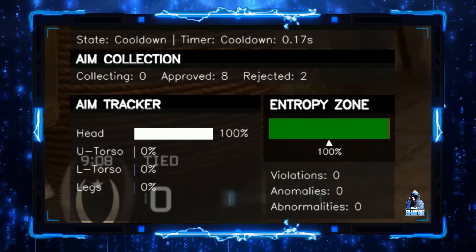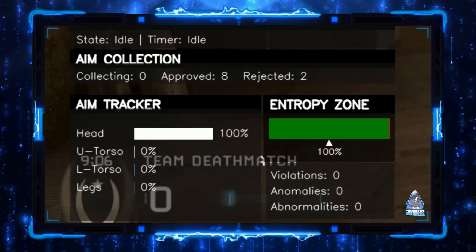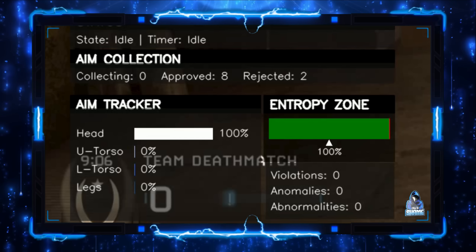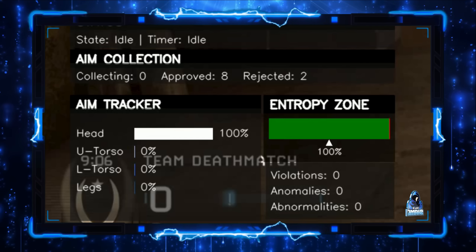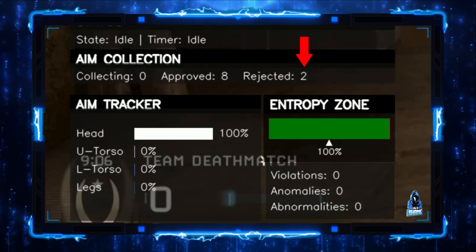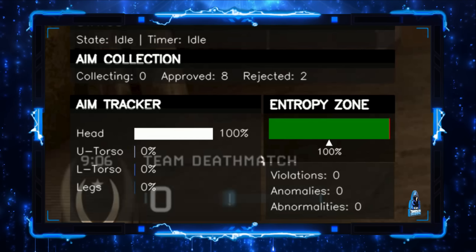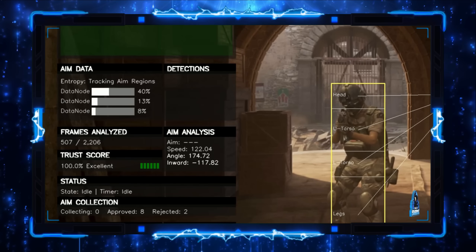As it continues, the system checks to see if my crosshair is inside the bounding box. If it is, we collect data — and it recorded 10 hits in total. Approved hits are sent to the data nodes, but the system didn't like two of them. The confidence scores may have dropped as I approached the edge of the bounding box, or it was treated as spam. Either way, the hits were refused to protect the entropy engine.